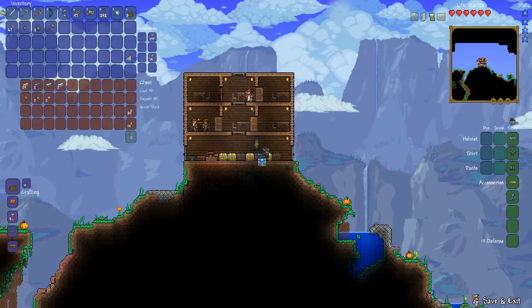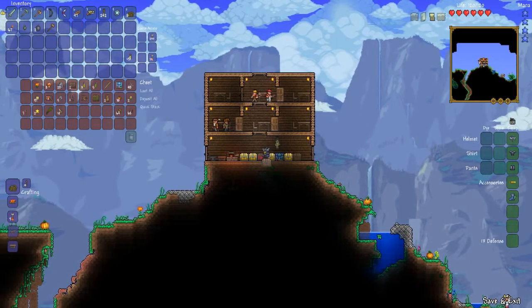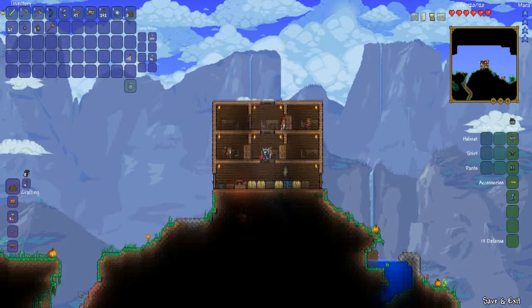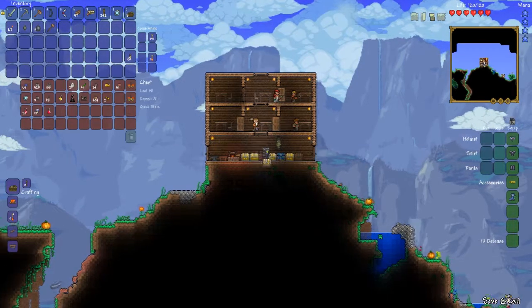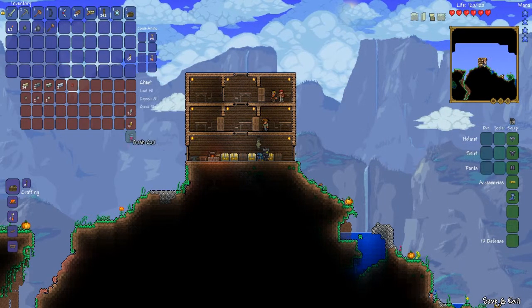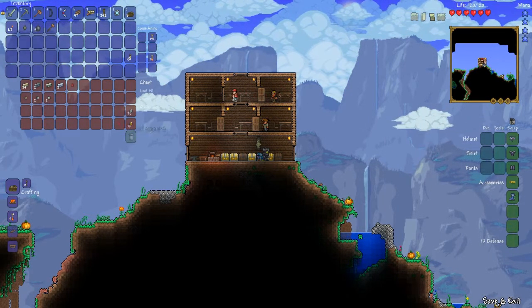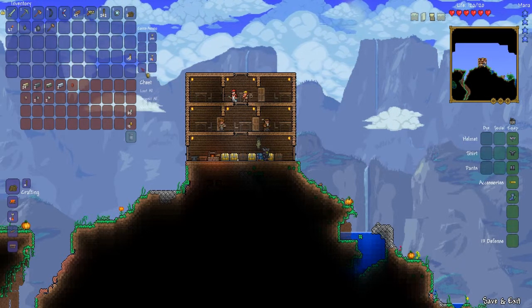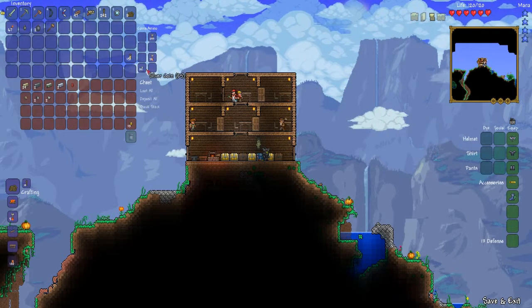Let's look for any bombs we've got, because bombs make for quick exploration. Let's look at what money we have. The money chest is in the water chest area. I'll just get the silvers.